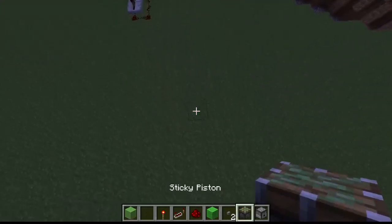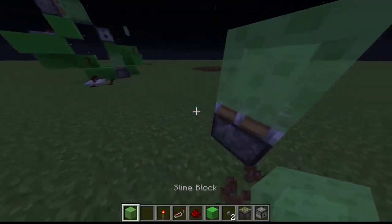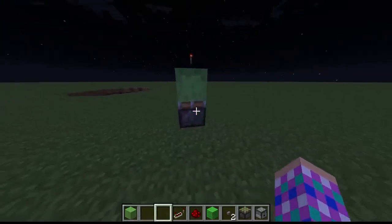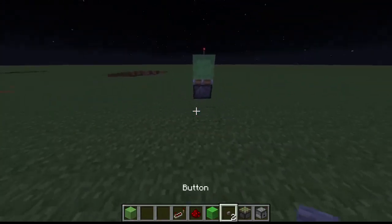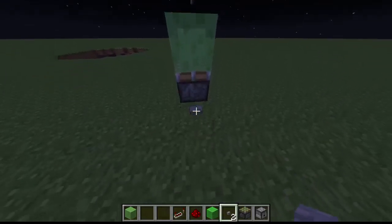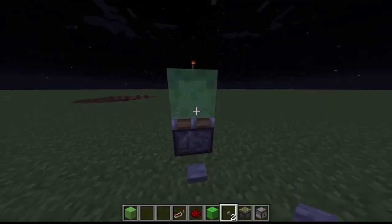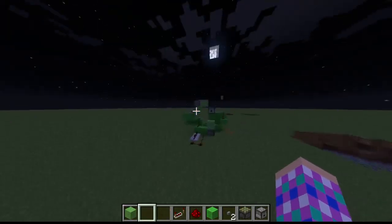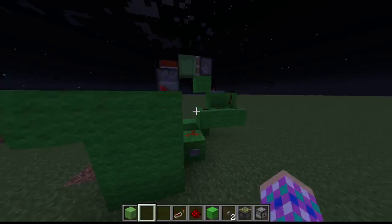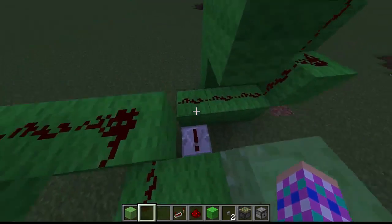So the three basic mechanics you really need to know: if you power a slime block with an entity, or TNT, or a powered piston with a slime block, then it will shoot in the air — like that. And if you do it from the side, as shown here, it will just push it.